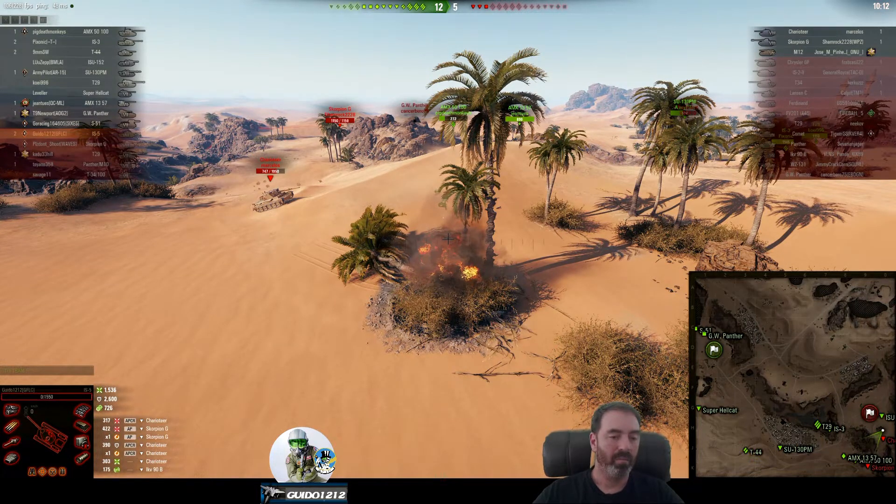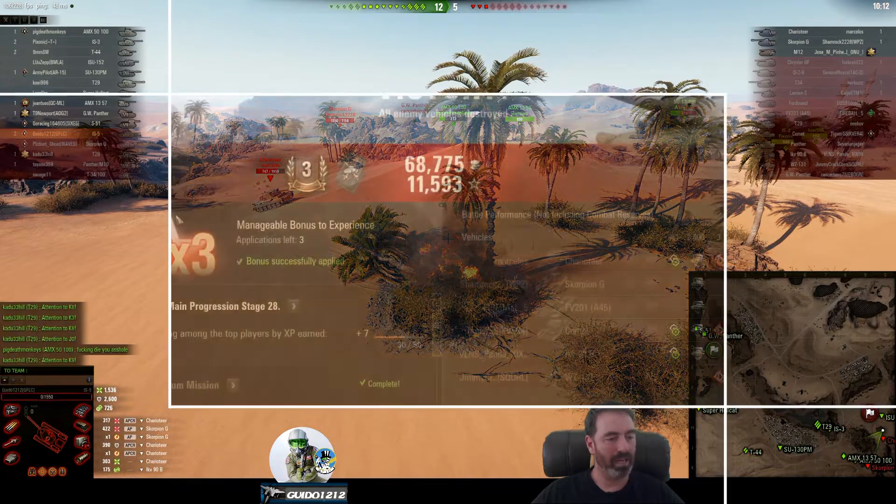Snap judgment on the IS-5: I kind of like it. It's not amazing, not overpowered. I wouldn't put it in front of a Defender or call it a better tank, but it's actually not that bad. It sort of has the feel of the preferentials but has the capability because of the extra pen to fight at higher tiers. So there you go - IS-5. Let's move on to the KV-4.